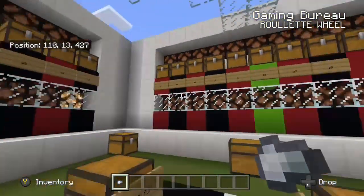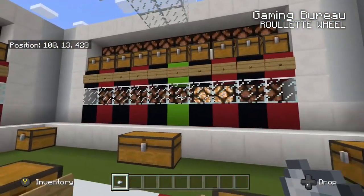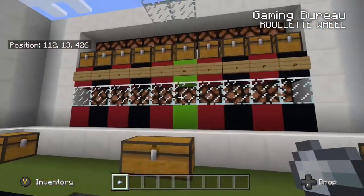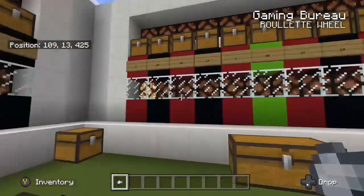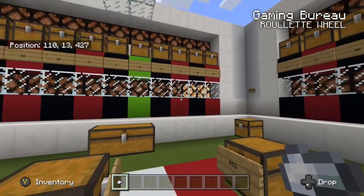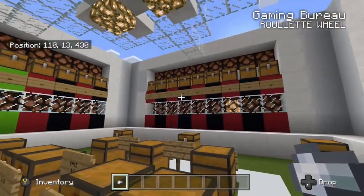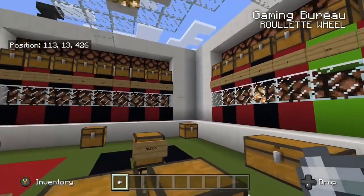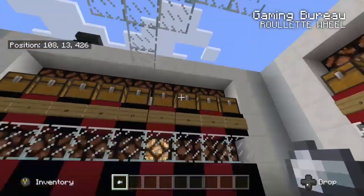The ball is just going around — every interval is random, so it can be short or it can be long. You can set rules to make it so maybe it has to go around one full time before you stop it, or maybe there are no rules and wherever it stops, it stops, even if it only goes one or two slots. Here in this spin we just happen to get a really long spin, which gives people time to build up the anticipation and place their bets. And there you go — it's going to stop on red eight.